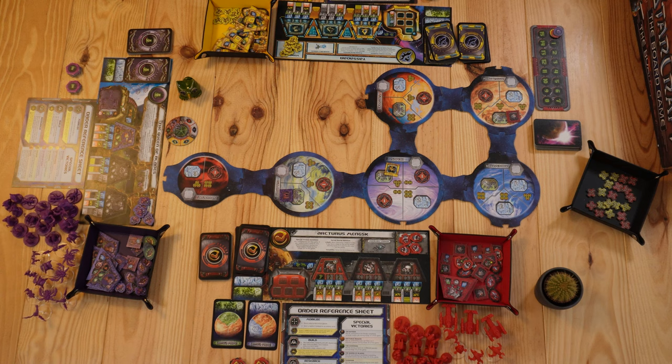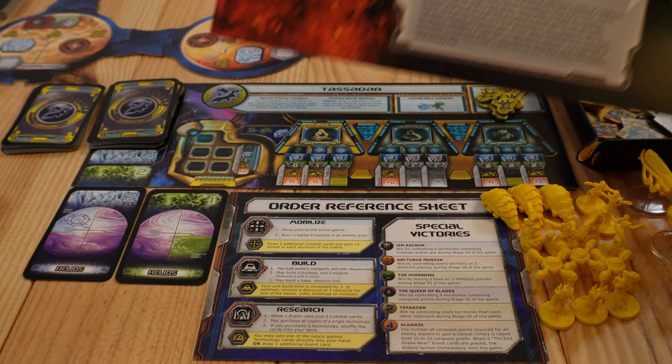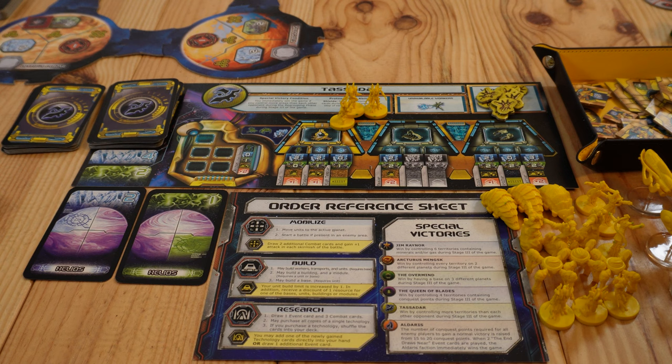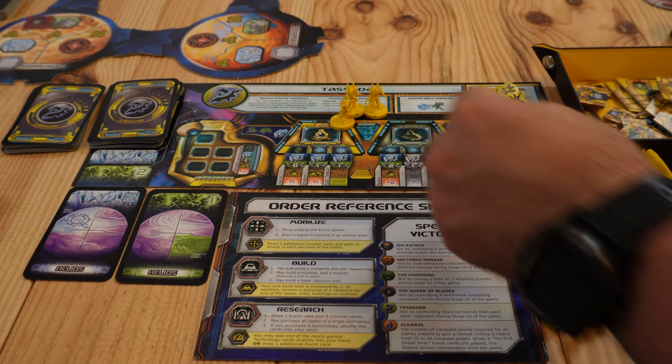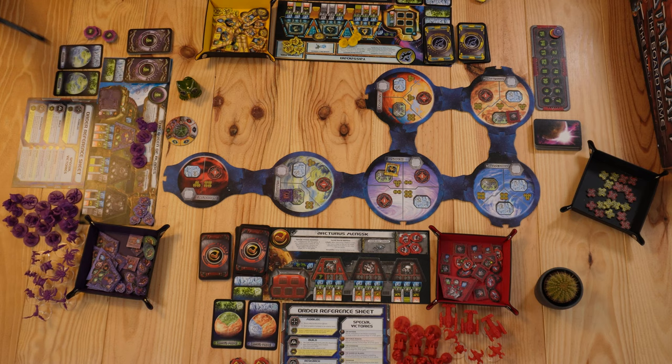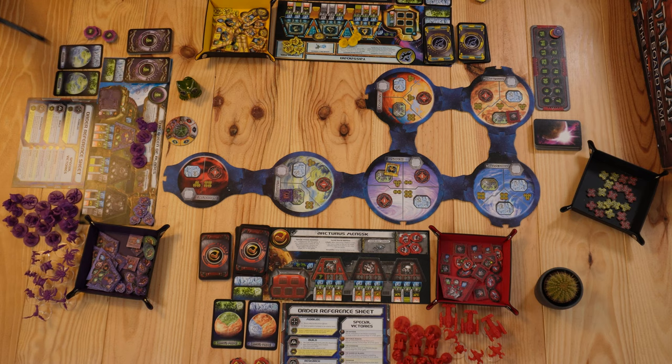The next thing we'll do is put the starting forces. Behind every player mat is a list of starting forces. In the case of Tassadar, he has three zealots, eight workers in the worker pool, and one transport. Mr. Schwet's Zerg starts with three zerglings, two hydralisks, seven workers in the worker pool, and one transport. The red player starts with two marine units, one firebat, one ghost, eight workers, and one transport.